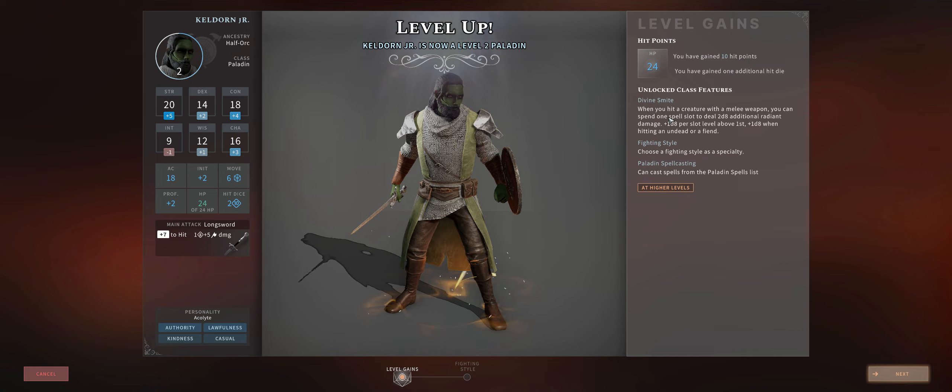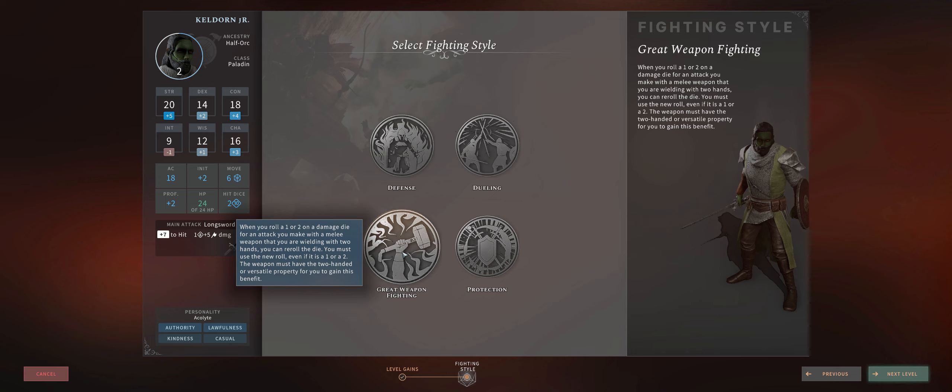At level 2 you'll get your smite as explained before, together with paladin spellcasting and a fighting style of choice. Ideally Great Weapon Fighting, because it can really increase your damage. Whenever you roll a one or two on a damage die roll for attacks, you get to roll it again and pick the other result, even if it's lower. Rolling a one on attack rolls is one of the most annoying feelings, because it's a lot of potential damage you're losing, so this can really help you maximize it. It has to be a two-handed or versatile weapon, but we'll be going two-handed anyways.